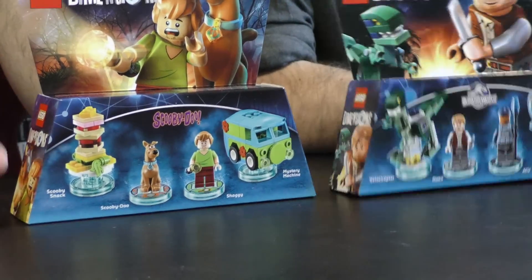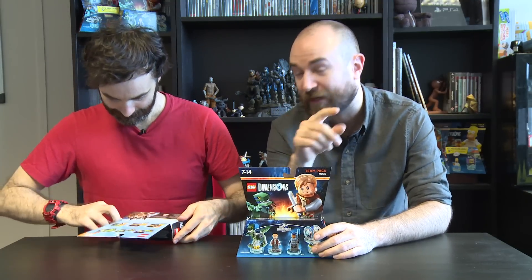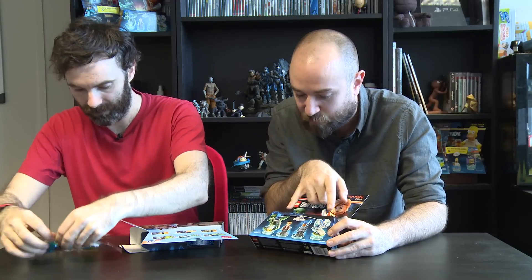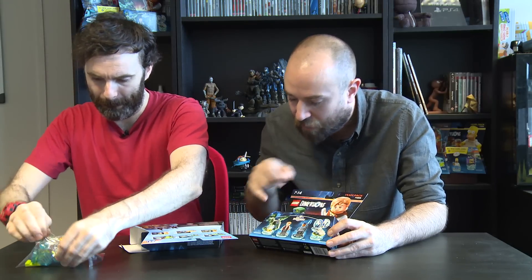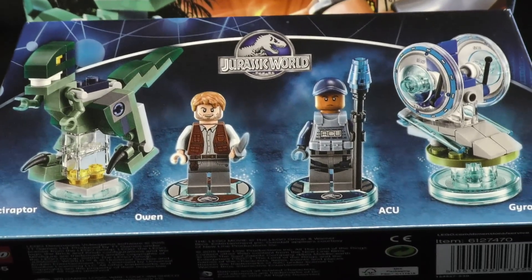Next up we have the team packs - Jurassic World and Scooby Doo. Just to clarify, the fun packs have one character and one vehicle. The team packs have two characters and two vehicles. In the Jurassic World pack we have Owen and ACU, and we have the Velociraptor with the gyrosphere. Dinosaur!